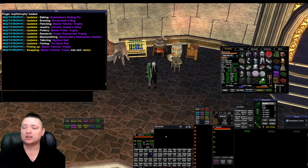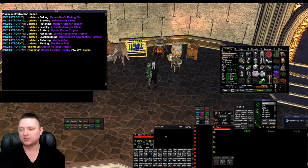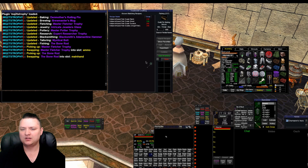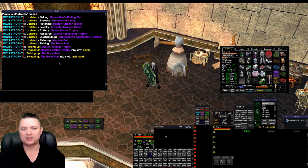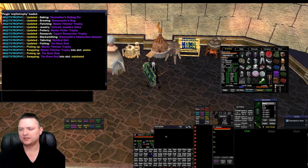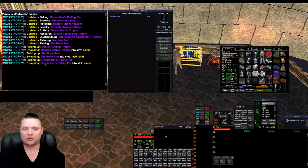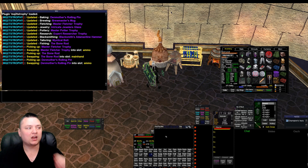If you notice, it doesn't swap back to what I had before — no big deal. If I go over to this fishing table — fly making bench — swap over the bone rod, it says 'picking up bone rod, swapping over into my main hand.' I got back in arrows and my axe. If I click on the oven, here we go — dead mother's rolling pin into the ammo slot.